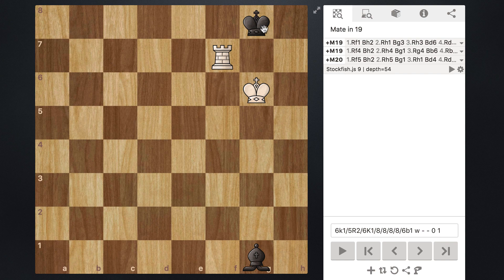We know from the last tutorial that a bad corner is a corner where it's the same color as the one that our bishop travels on. So this king — the corner that it's in is a dark square corner. This is a dark square right here and our bishop is on a dark square, so this king is not in a preferred corner for this endgame.